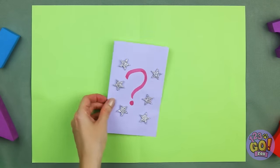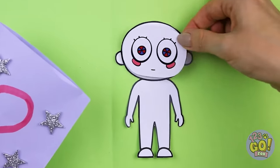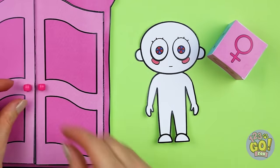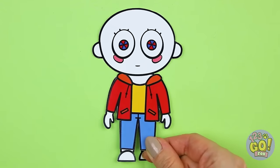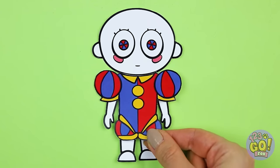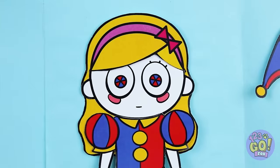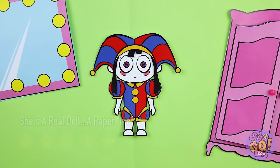A mystery bag — I wonder who's inside. They're a blank slate. Let's fix them up. It's a girl! Now let's choose an outfit. Not that. A jester's costume? Looks kind of familiar. Now for hair — this one comes with a hat. And look, it's our old pal Pommy.